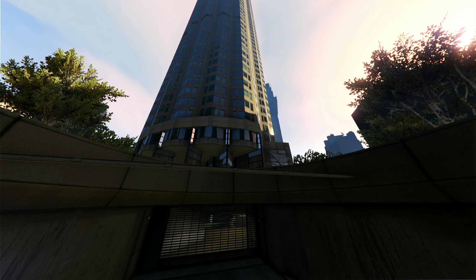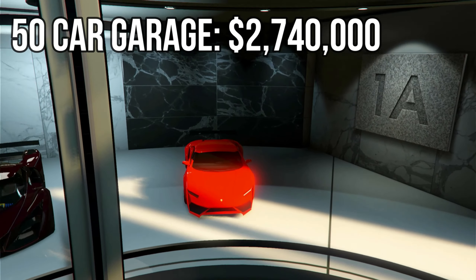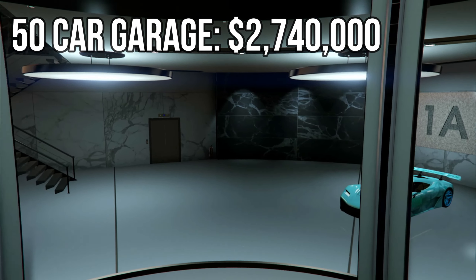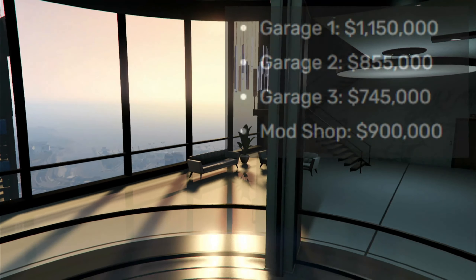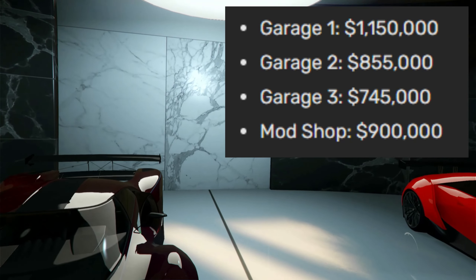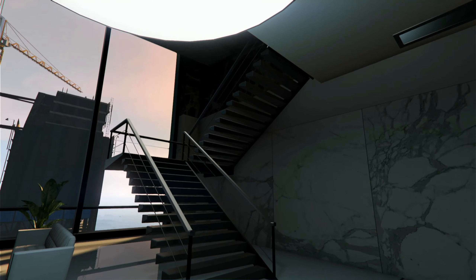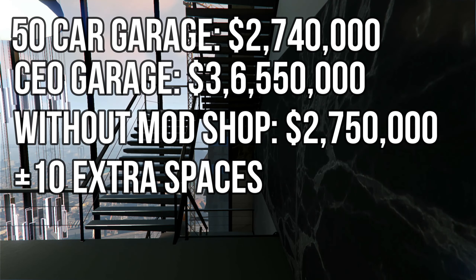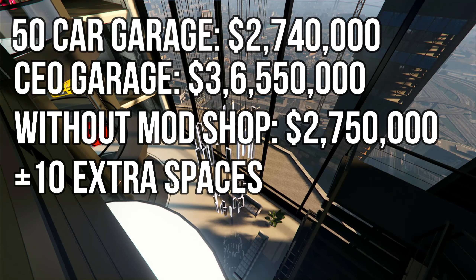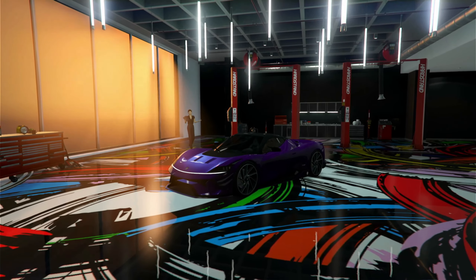Here's the price breakdown. The 50-car garage is $2,740,000 and the floors aren't connected at all. For the CEO garage, Garage 1 is $1.1 million, Garage 2 is $855,000, Garage 3 is $745,000, and the mod shop is $900,000 — adding up to $3,655,000. That's just under $1 million extra, but you get 10 more cars, a mod shop, and a location in the middle of the city, which is way better than up at the top.